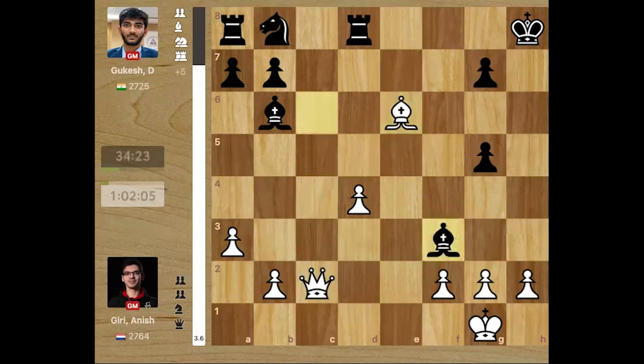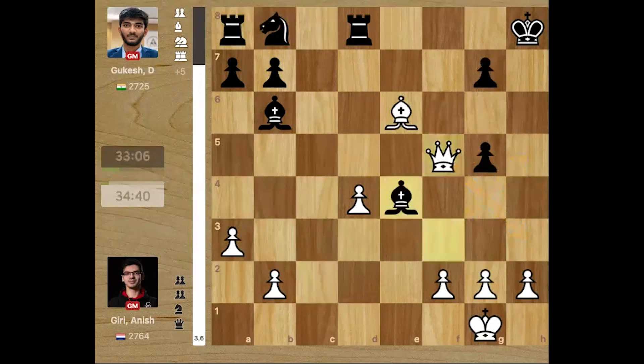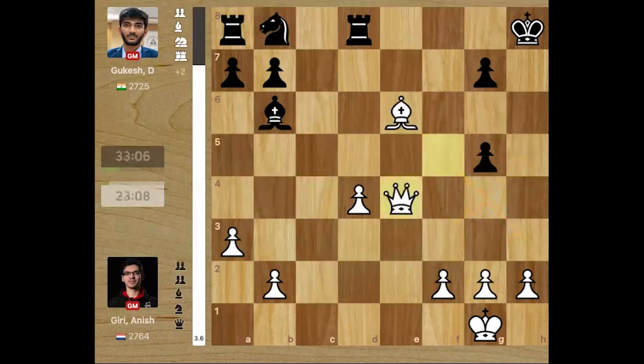After bishop takes f3, just Qf5. What is the threat? He's threatening Qh3 mate. There's no good way to stop it. If you play Bh5, just Qg5 attacking the bishop and every threat happens again. Gugesh played Bb4, just queen takes and now rook takes d4, giving back some material. So right now it is queen against two rooks, but again the problem is the king. Qf3 threatening Qh5 checkmate, so pawn g4 was played.